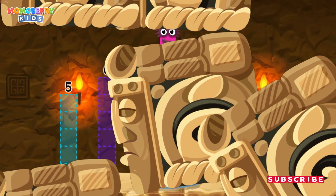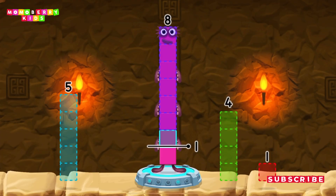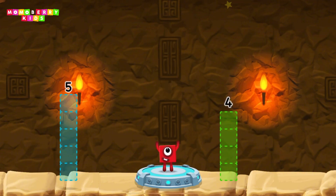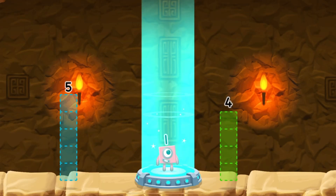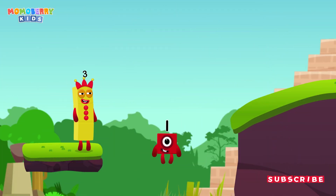Eight! Take eight number blocks away from eight to leave one! Six! One! You cracked it! Eight minus six minus one equals one! One!